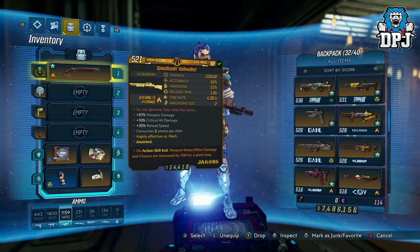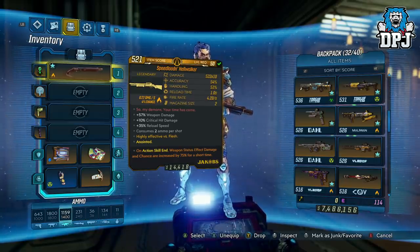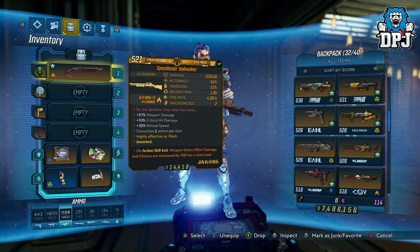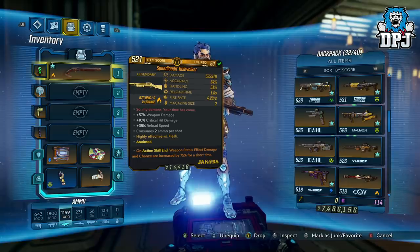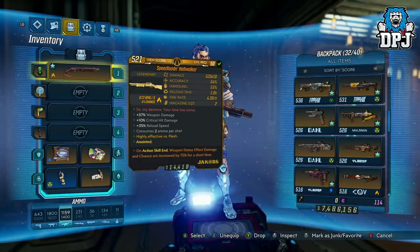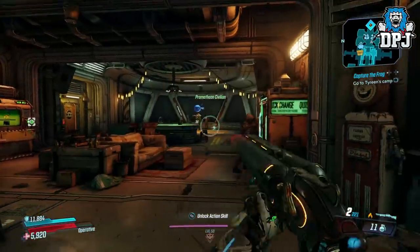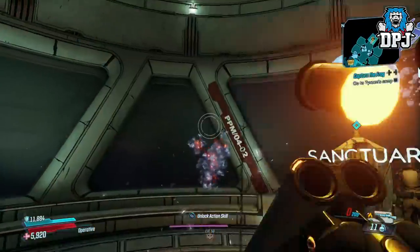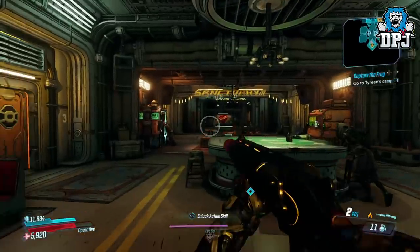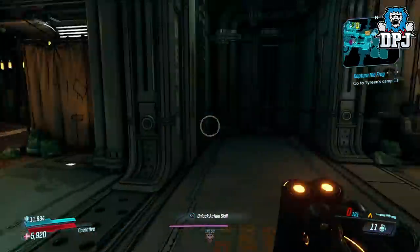Next up we have a very popular weapon — the Speedloading Hellwalker, known as the Doom shotgun. Anointed to all characters: on action skill end, weapon status effect damage and chance increase by 75% for a short time. It also has +57% weapon damage, +10% critical damage, +35% reload speed, consumes 2 ammo per shot, and is highly effective versus flesh. I actually got this given to me by a friend, but it's definitely one I'm keeping in my collection. It is incredible — a proper Doom gun.